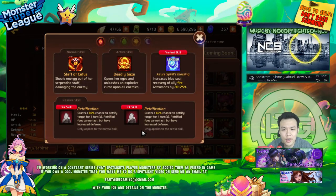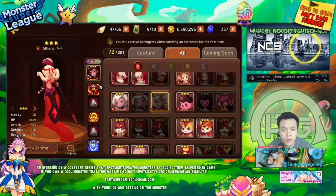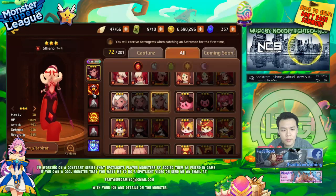The fire Medusa has Petrify at 60% chance. I don't think that's high enough to be reliable. CC is always nice if you want to use her for arena — she has tank type, you could possibly build her hybrid or full tank.